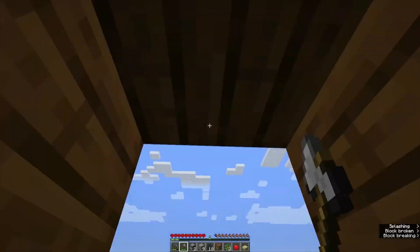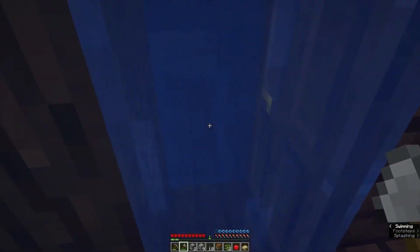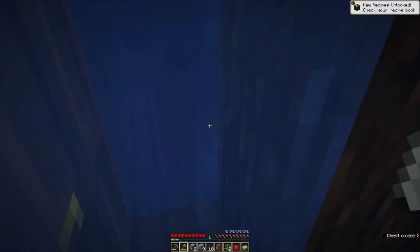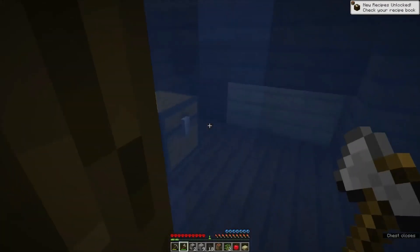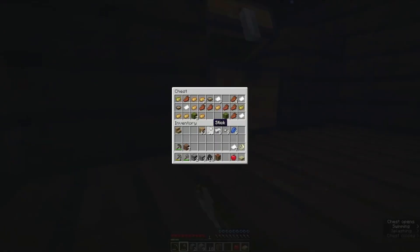Okay we're free. This should be the chest with the treasure map — but no book. I'll take the paper, and we'll probably have to grab some leather to make a book.